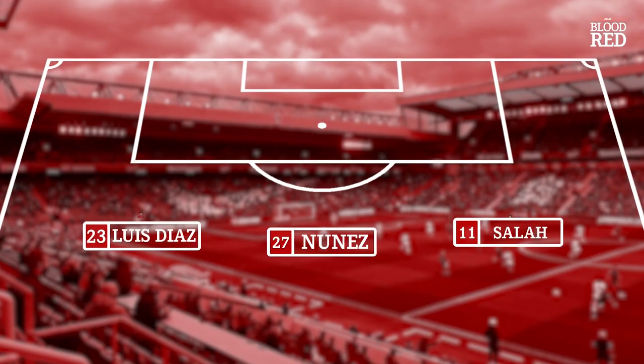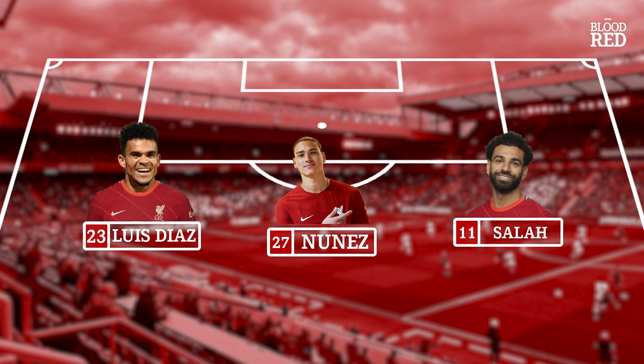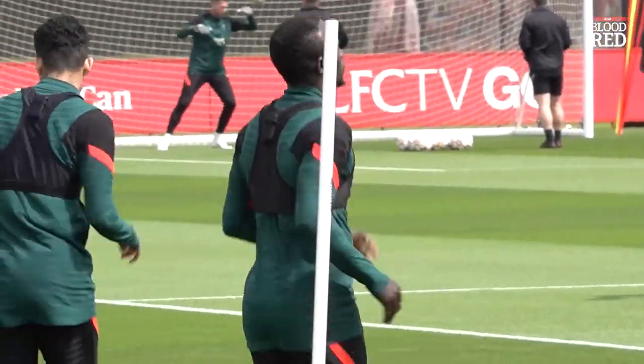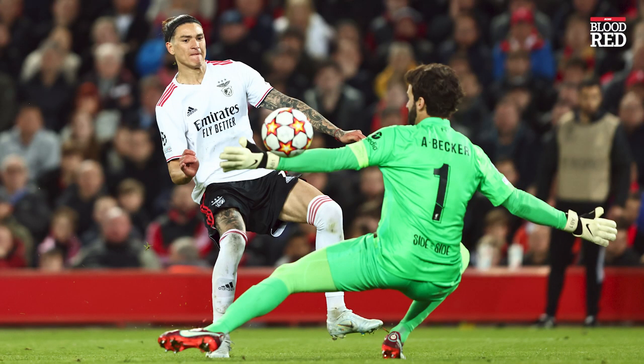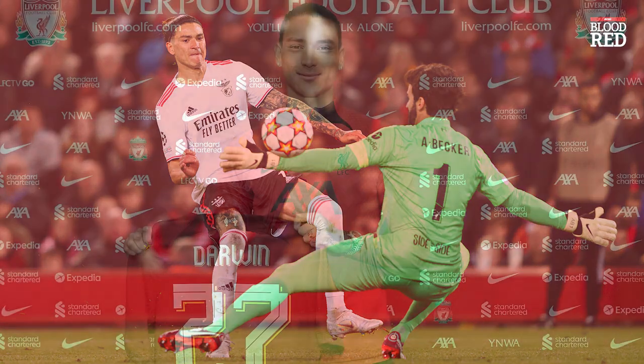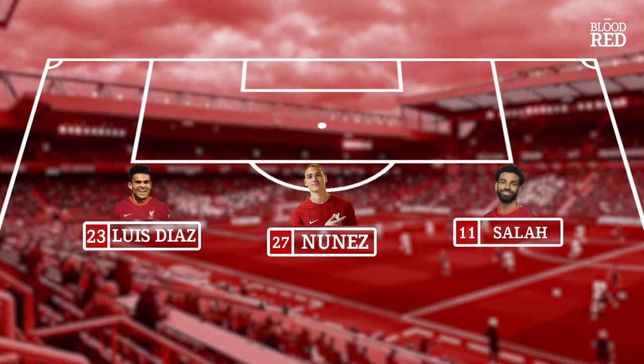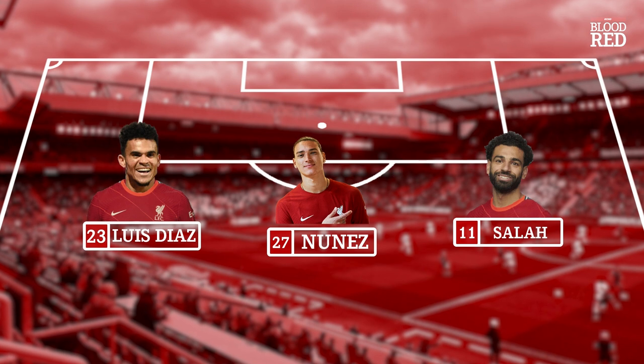The third spot in this front three has long been a problem, though it may now have been solved with Darwin Nunez. The Uruguayan has been brought in effectively as a replacement for Sadio Mane, but he may be even more than a replacement, with the youngster being a more orthodox striker to fit the number nine role. With Liverpool spending an initial £65 million and potentially breaking their club transfer record, it would be crazy not to start him. Nunez would provide something we've not seen under Klopp — a front three with a standout number nine spearheading the attack, which could see the team play further up the pitch rather than in a false nine capacity.